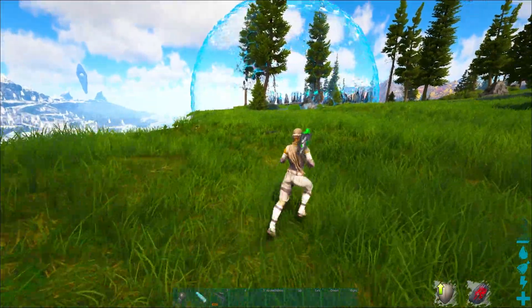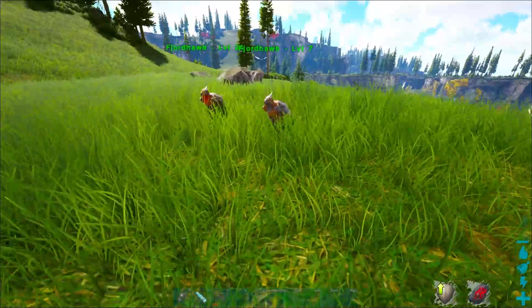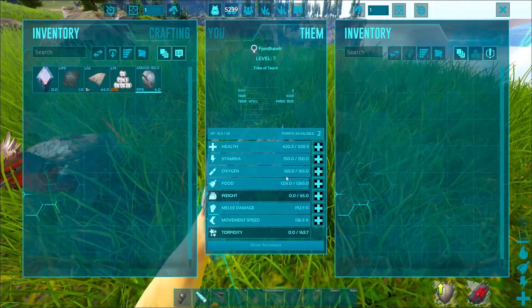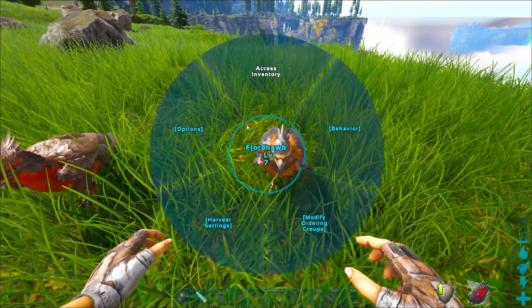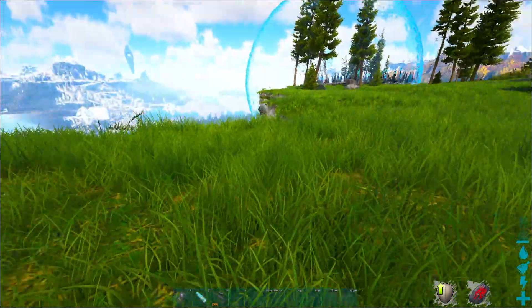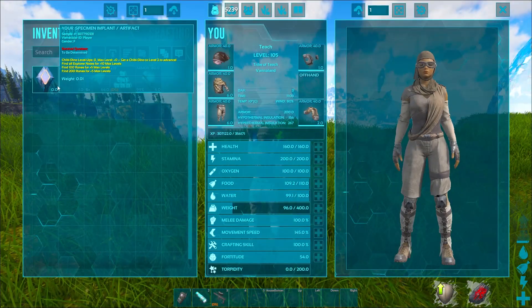Basically, once you tame these guys they can sit on your shoulder. I've got a couple tamed over here so you can see them, and this is why you need them so bad. Obviously you can't really do too much with them when they're just hanging out — they don't really have anything super special when it comes to their settings. But this is where it gets crazy.